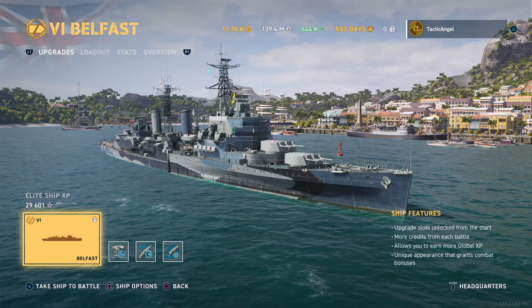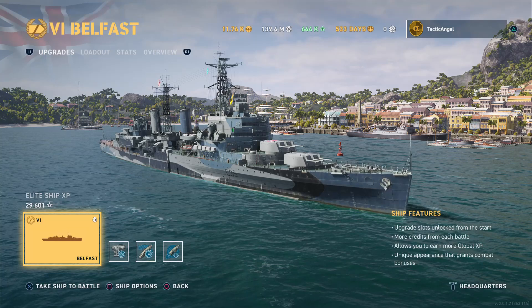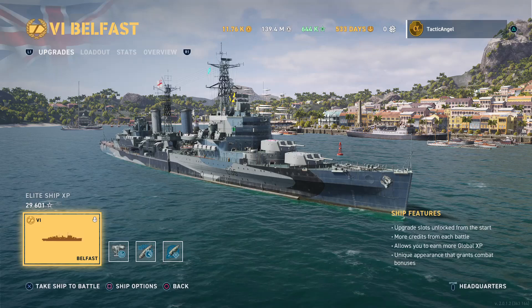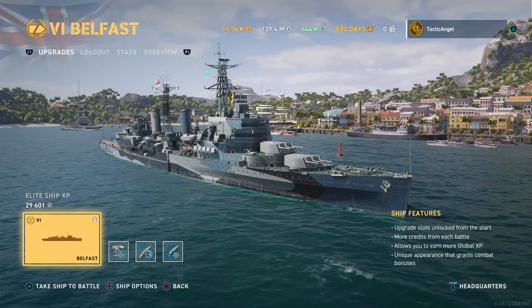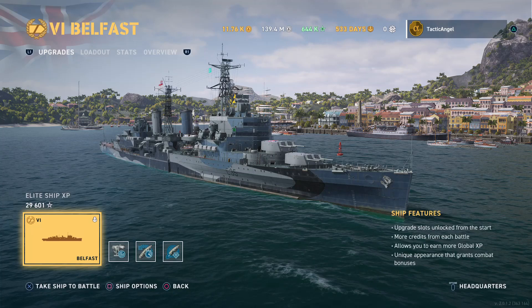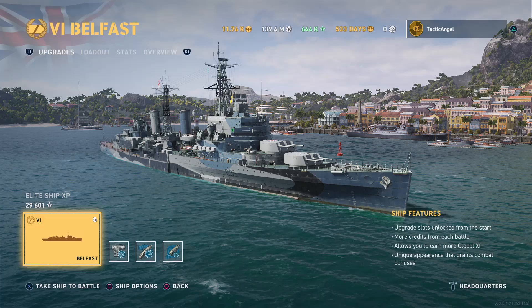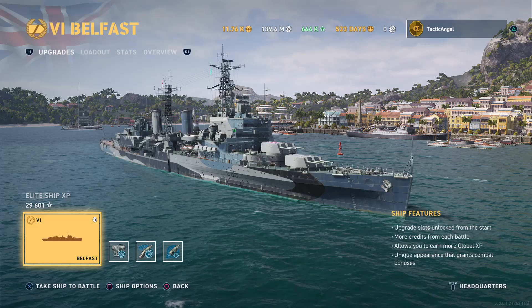Belfast was part of the home fleet, serving as the lead ship in Force One — consisting of three cruisers: HMS Belfast, her half-sister ship Sheffield, and Norfolk, a County-class cruiser. This force was tasked with driving the German ship toward Admiral Fraser's Force Two, which included his flagship HMS Duke of York, a King George V-class battleship that was not fast enough to run down the Scharnhorst alone. Duke of York was accompanied by cruiser HMS Jamaica, a Crown Colony-class cruiser, and several destroyers.